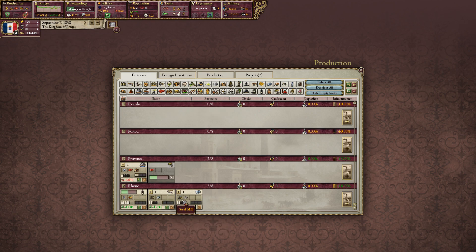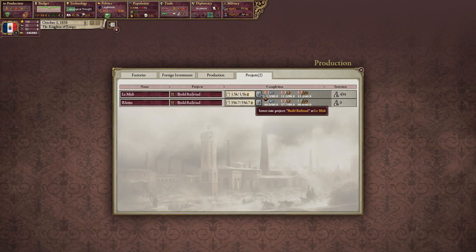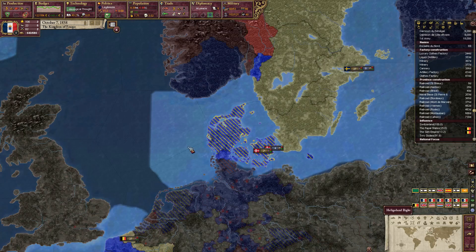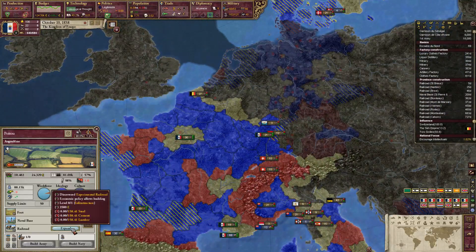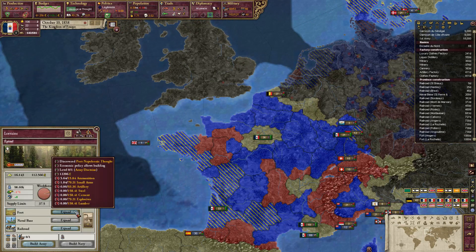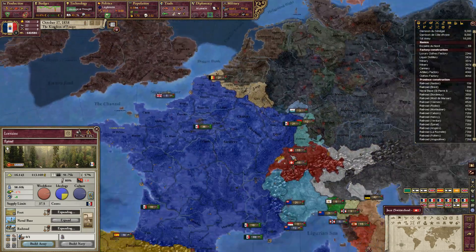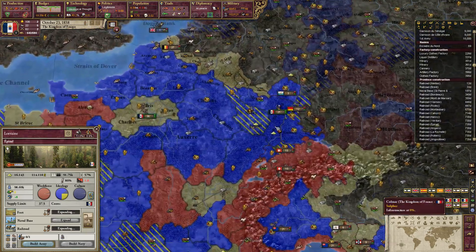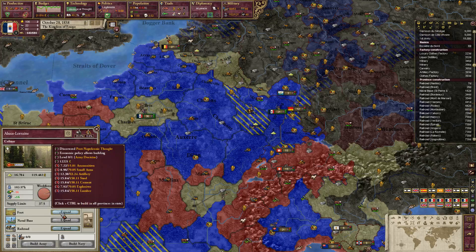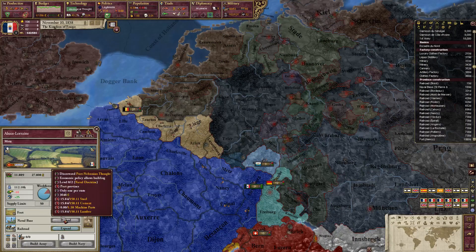Nothing is really being built right now. Do we have any projects we can fund? Railroads? Sure — we can probably build some railroads of our own. Also upgrading our port infrastructure, which desperately needs upgrading, especially if we're going to go to war with Prussia soon.